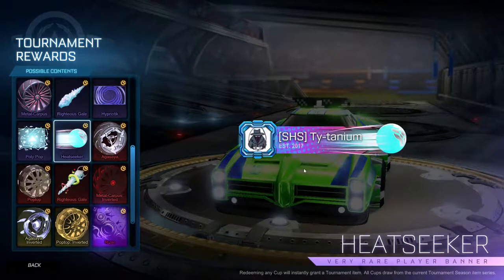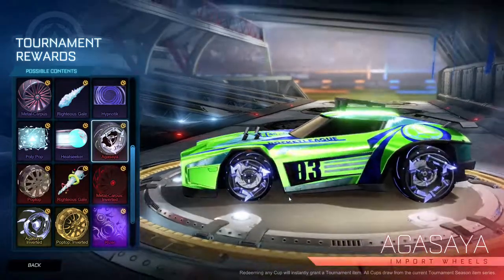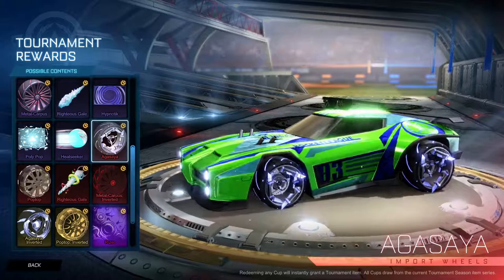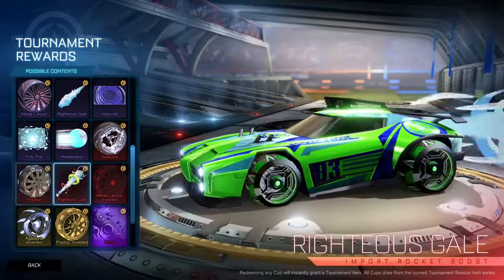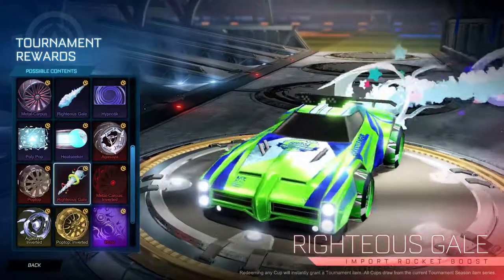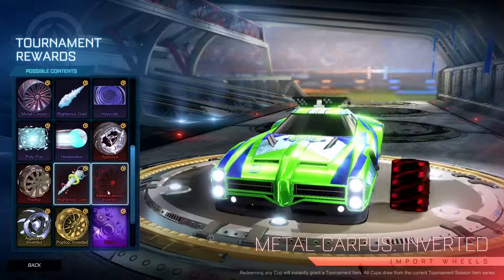Heat Seeker. The Agasaya wheels — those are pretty cool looking. Got Pop Top wheels. The Righteous Gale boost — that is a gigantic boost, it would get so much in the way when you're driving.